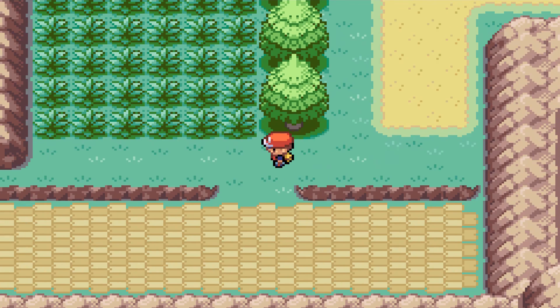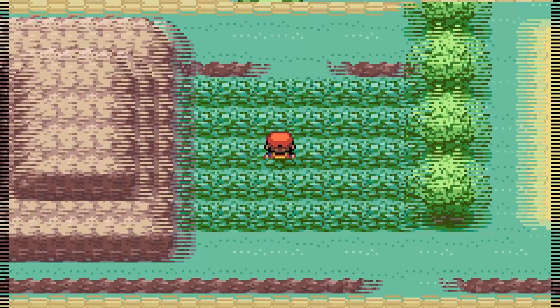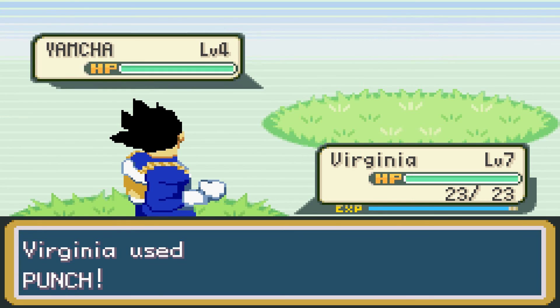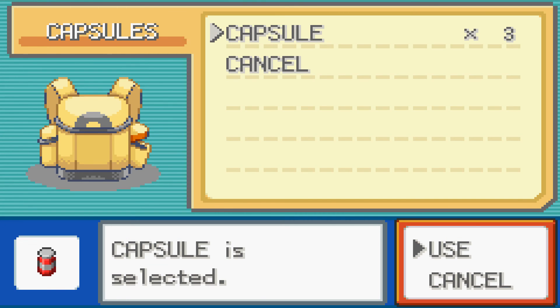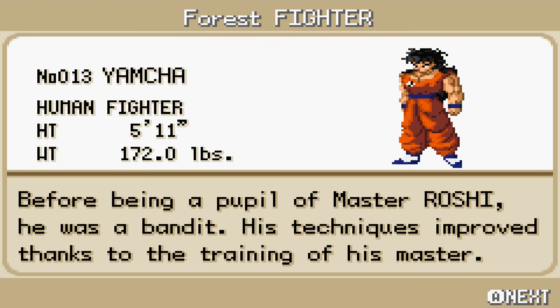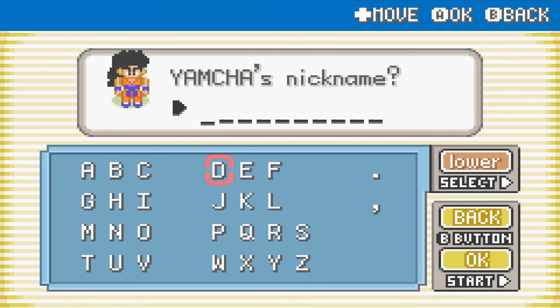I'll be using save states — I have no fucking shame, not in the slightest. There might be a new Pokemon over here — I remember you could catch Spearows in here. Hi, Yamcha! Okay, and I just caught him. I don't dare hit him again because I know it's going to kill him. We actually pulled some professionalism with it — in the description he was a bandit, a stick and bruise. Okay, cool.